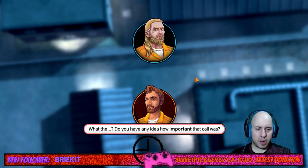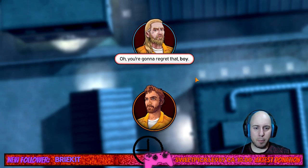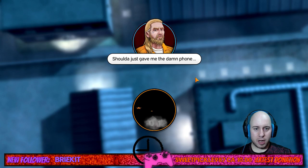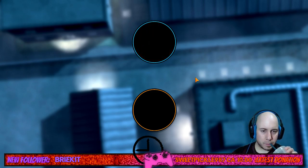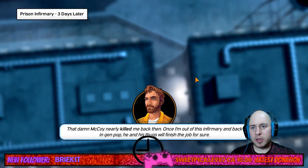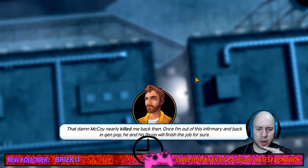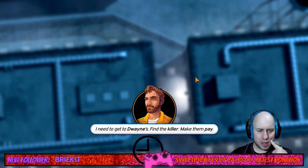Will pays the price for the confrontation: 'Should have given me the damn phone.' Three days later in the prison infirmary — McCoy nearly killed him. Once out of the infirmary, McCoy and his thugs will finish the job. Will decides he needs to escape, find Dwayne, locate the killer, and make them pay.